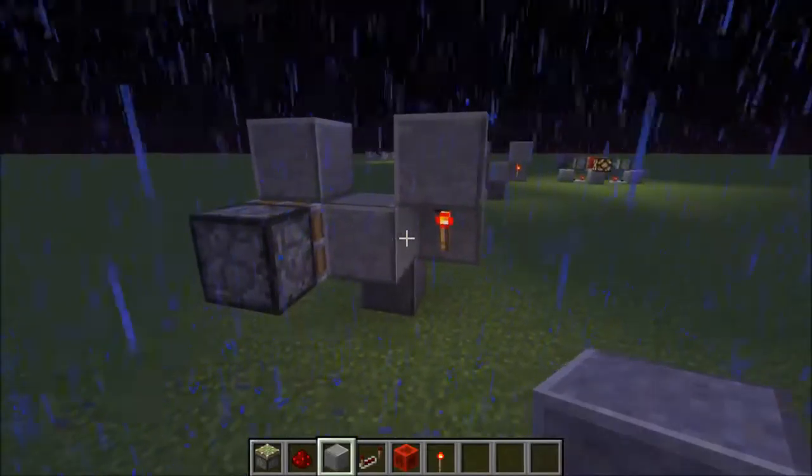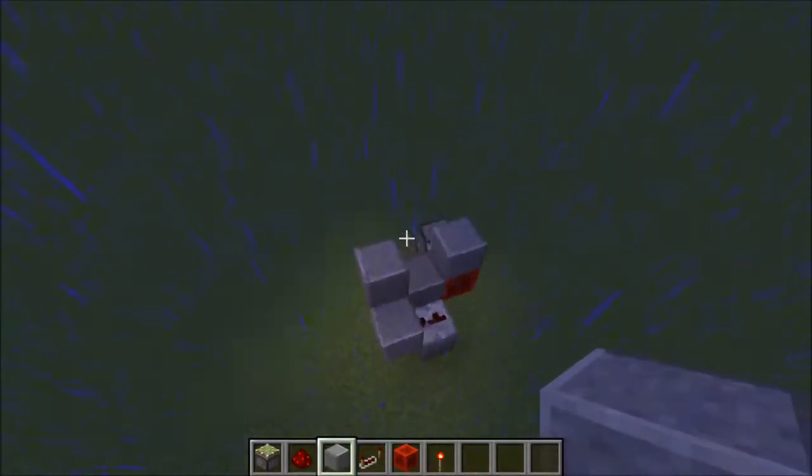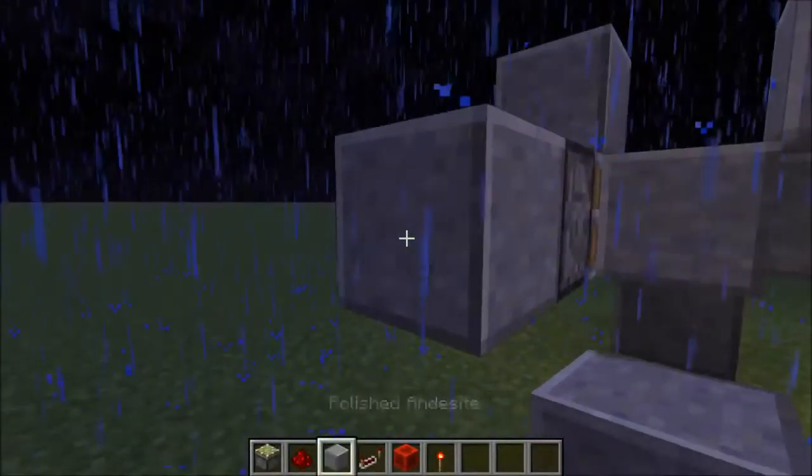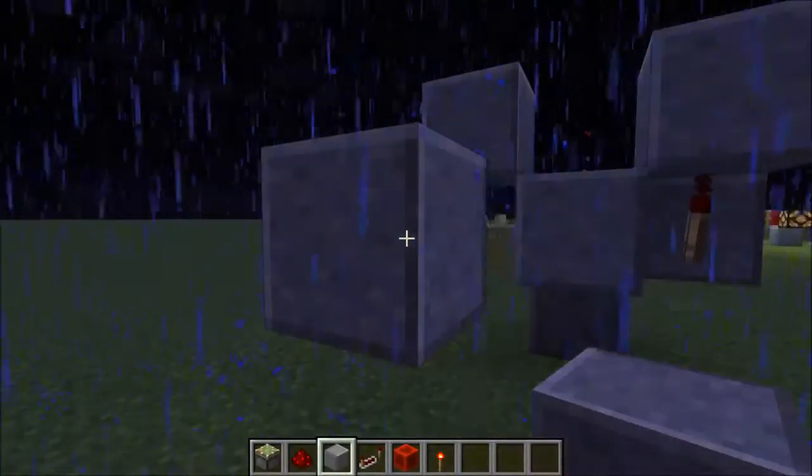Then a block on top, and you also need the redstone. There you go. And then once you place something on it, it creates a little bud.